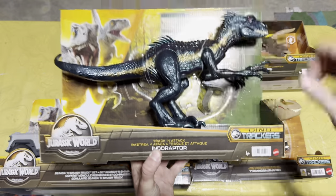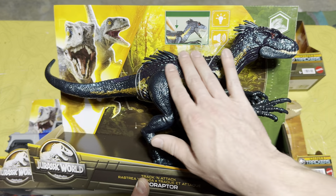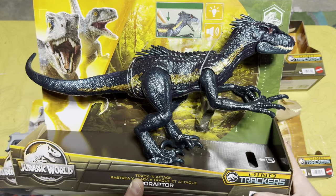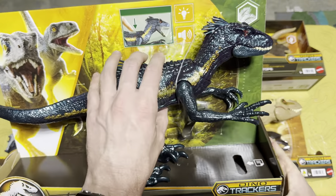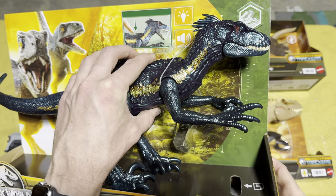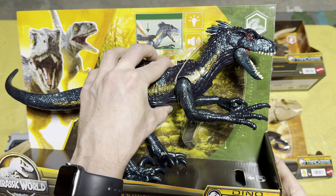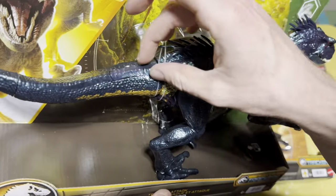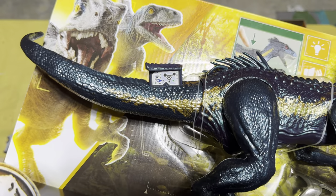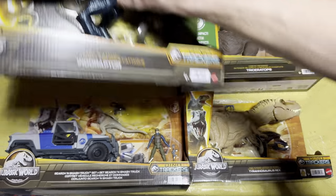Next up we have the Track and Attack Endoraptor and I really love this figure. I love that shiny paint job — it's got tracking gear, and then it's got an awesome feature with the opening mouth, lighting up red eyes, and sounds. This is an amazing figure and I can get you the scan code nice and easy — go ahead and add that one to your app.